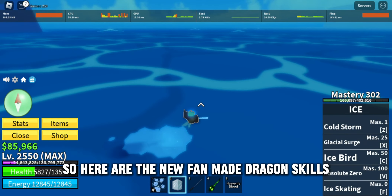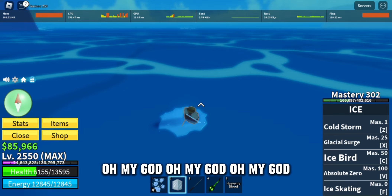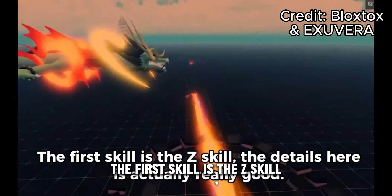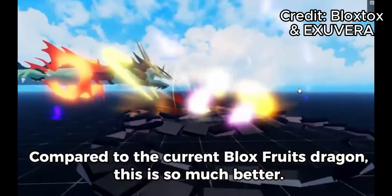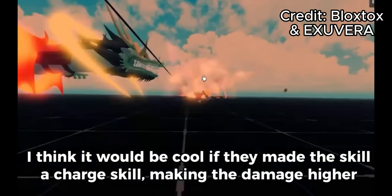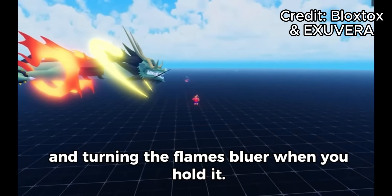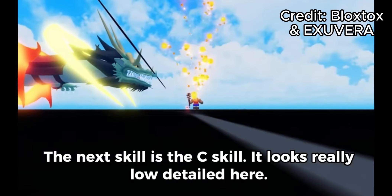So here are the new fan made Dragon skills. The game link will be in the description. The first skill is the Z skill. The details here are actually really good. Compared to the current Blox Fruits Dragon, this is so much better. I think it would be cool if they made the skill a charge skill, making the damage higher and turning the flames bluer when you hold it.